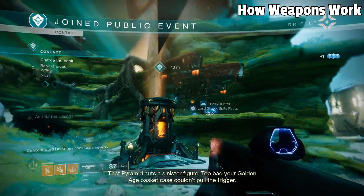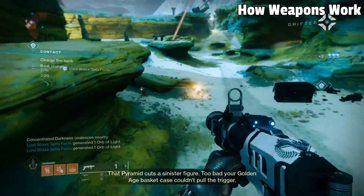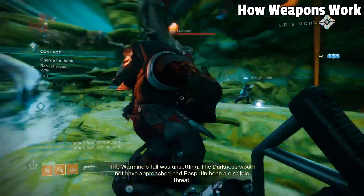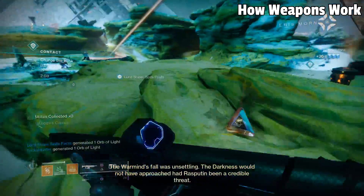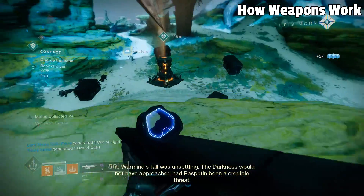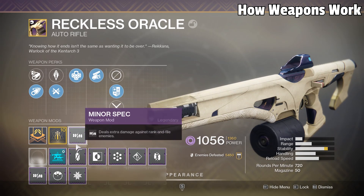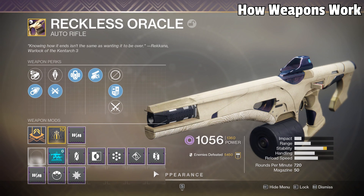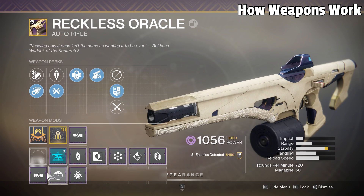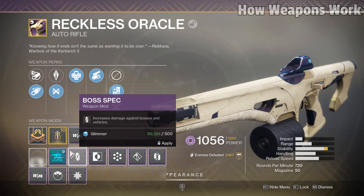Although you never need god rolls in this game, they definitely make things a bit easier. As a newer player, when you get a new weapon, just keep on the lookout for perks that will boost your damage and allow you to reload faster — that's a really good starting point until you learn to understand all the perks in the game and how they function together. You can also assign mods to your weapons that will give you bonuses for a multitude of different things — for example, dealing more damage to bosses — so definitely keep a lookout for the way that you can intertwine mods as well.